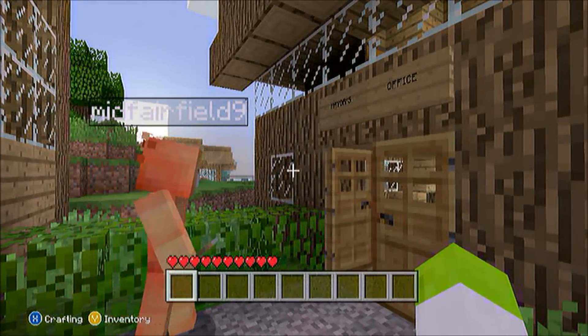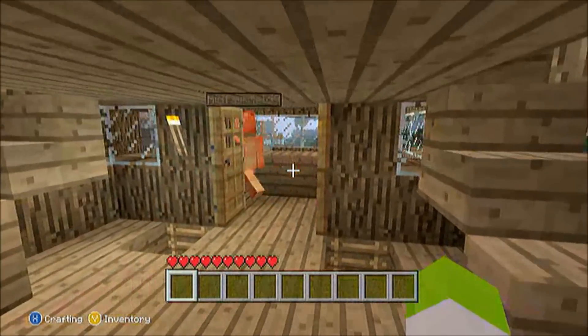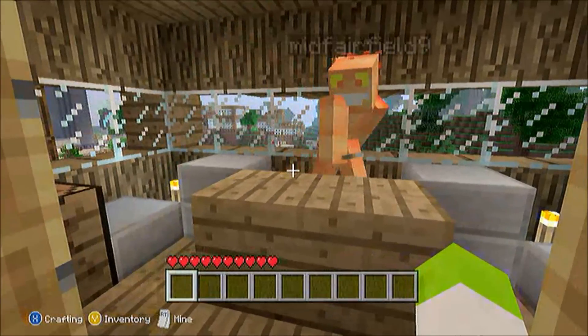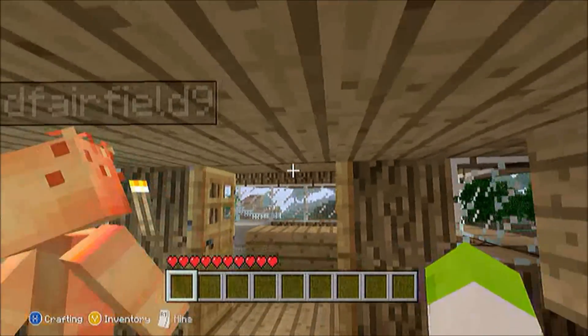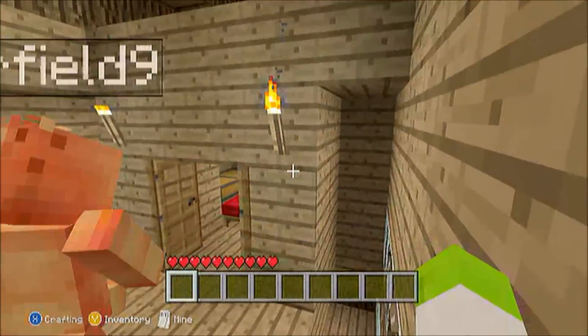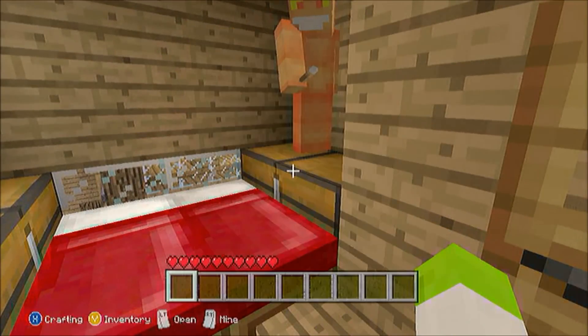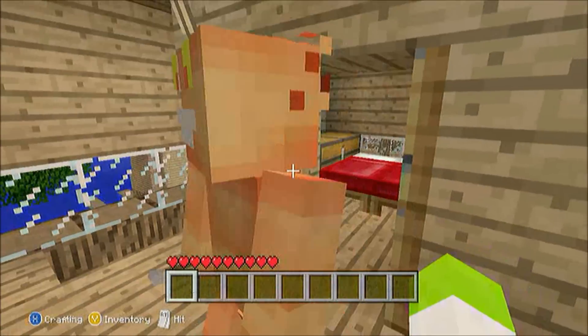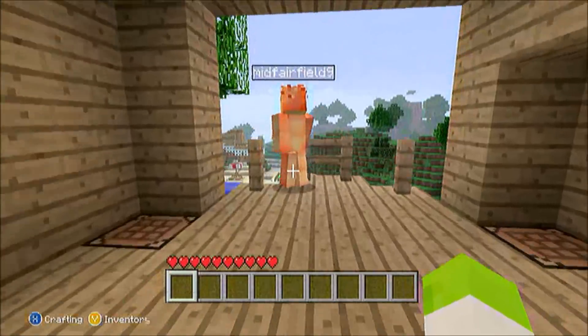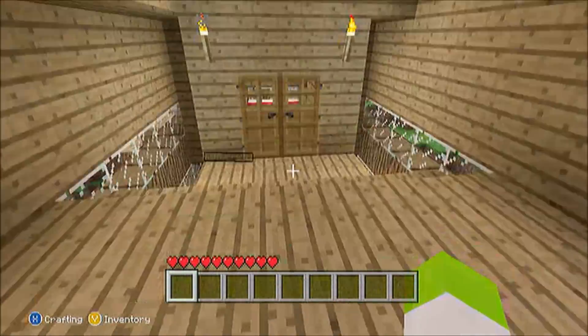Up here is what used to be the mayor's house — now we're just going to turn it into a random building. Usually the mayor would come here and you'd talk to him; this would be his upstairs. What was the mayor currently? Yeah, until we fired him. And this is his balcony. I like this view. Let's continue.